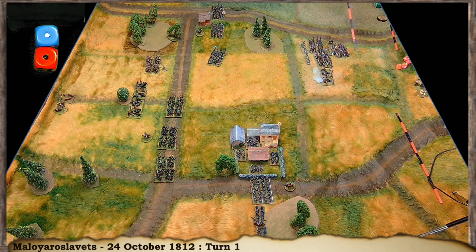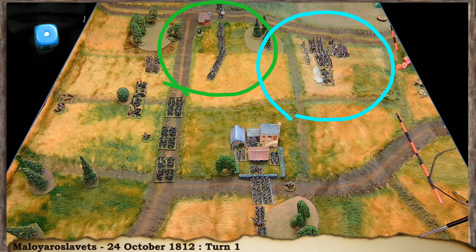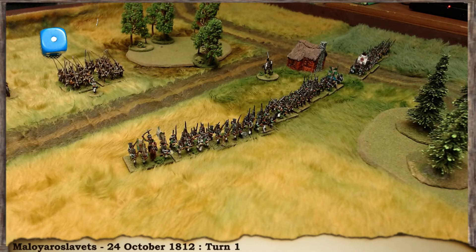The Russian brigade has moved up in mass and the plan is to form them out into line. The Russians spend their last momentum on a global change formation order — these units form line. Now the Russians have moved up and taken a fairly defensive position in line with more firepower to hold that ground and challenge the French on the hill.